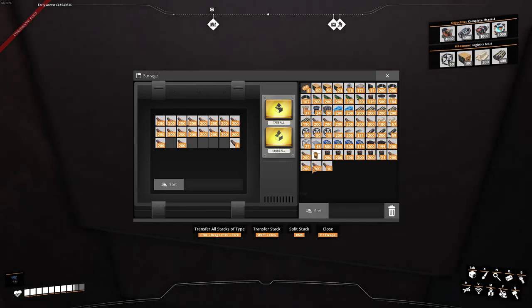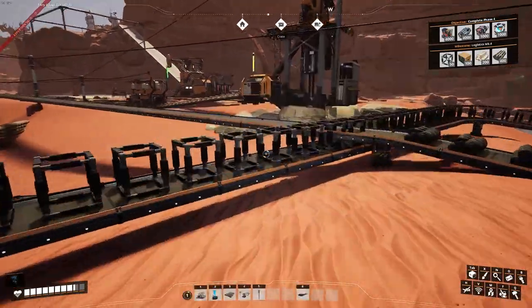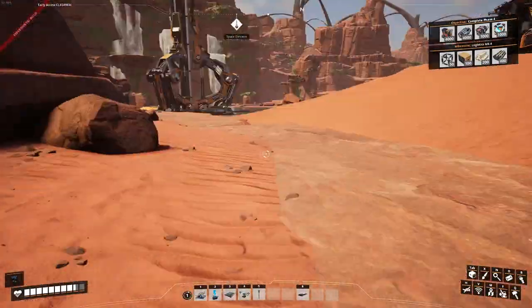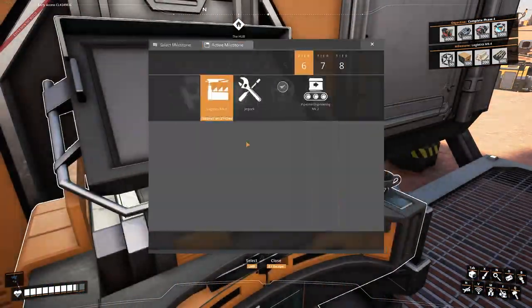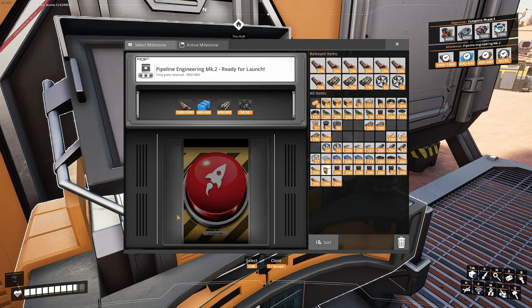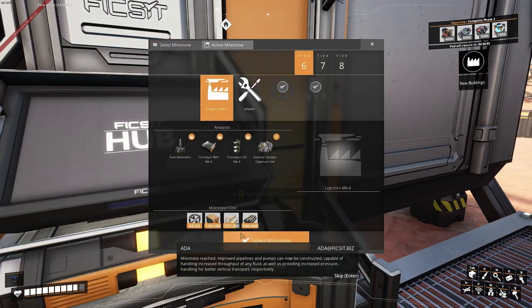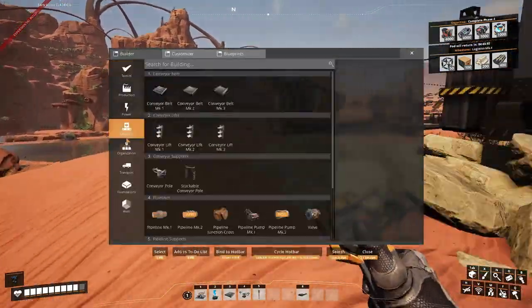I need a whole bunch of things. Let me just see if this is enough now. I'm busy unlocking some things here in the last episode — I didn't do that. Let's see, let me just unlock the pipeline quickly. Nice, there we go — milestone reached! Improved pipelines and pumps can now be constructed, capable of handling increased throughput of any fluid, as well as providing increased pressure handling for better vertical transport. That's going to help everywhere.